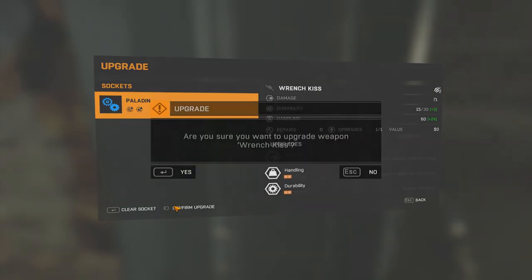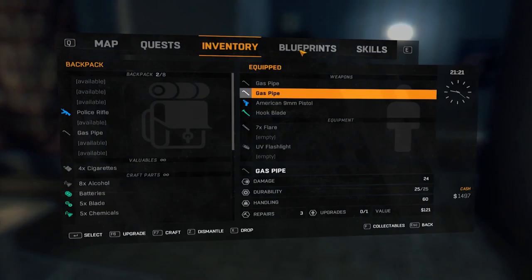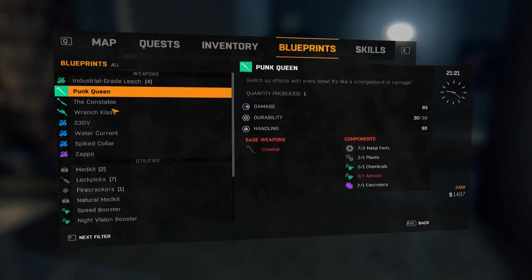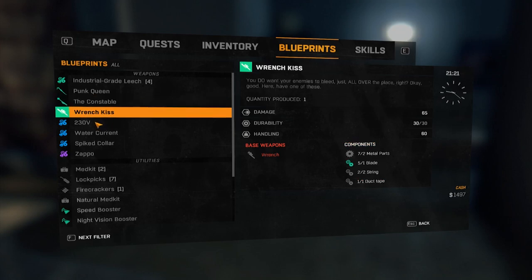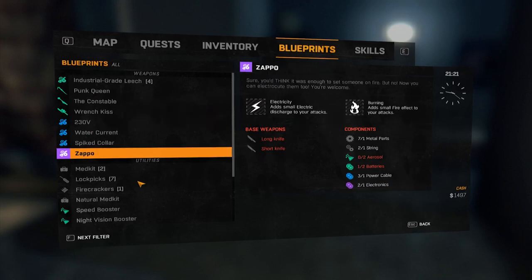To create new weapons, head over to the blueprints tab. On the left, you'll see blueprints available or unlocked, which are found in your travels. On the right, you can see the base weapons and the components needed to craft said weapon, as well as their abilities, whether enhanced base stats, elemental damage, or things like causing enemies to bleed, or even a combination of a few.